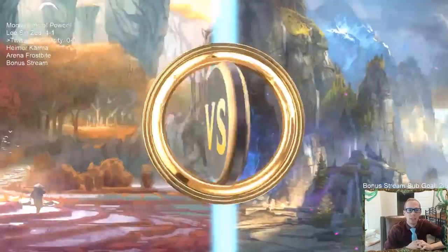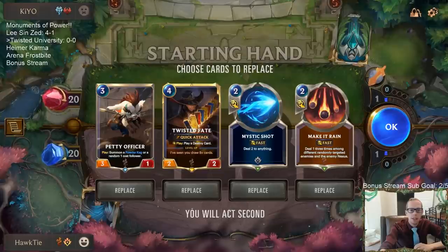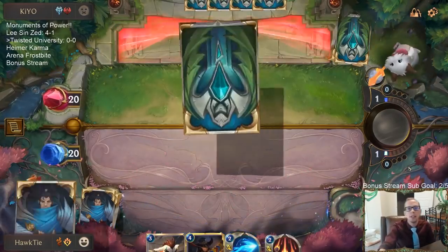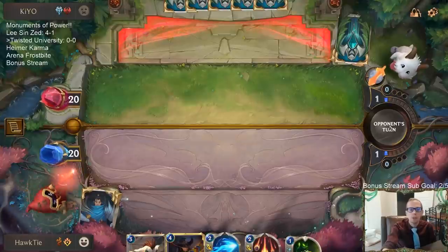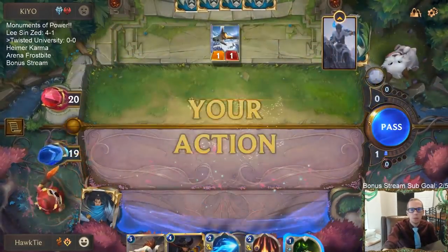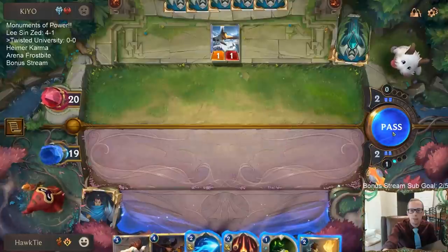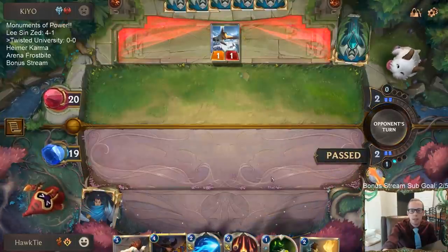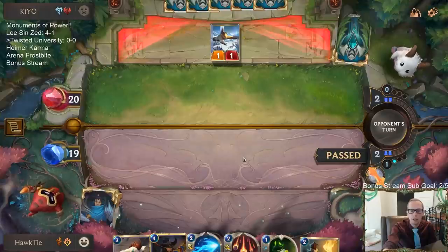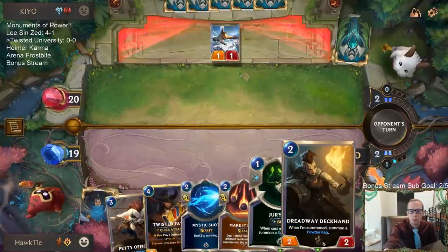I kind of like this hand, I think I'm just going to keep it. So Ash, Sejuani, Trundle — they're going to be going big. This is similar to normal Freljord plus Noxus decks. They usually have a lot of things that are decent targets for Make It Rain — like the 5-1 Challenger or the 3-1 Ice Veil Archer. Those are both good cards to Make It Rain. We're going to pass and keep our Make It Rain available.